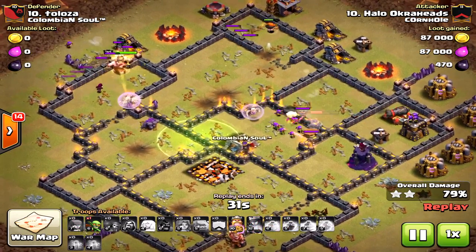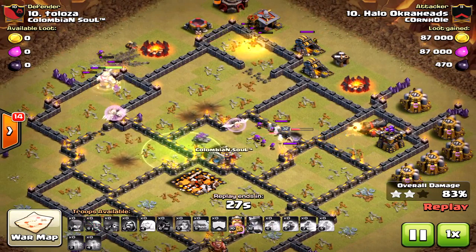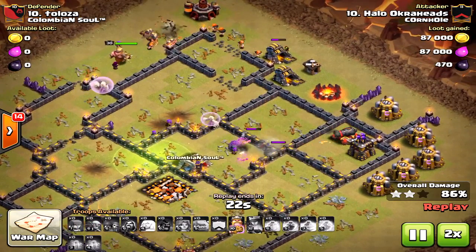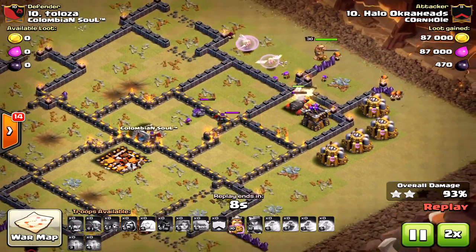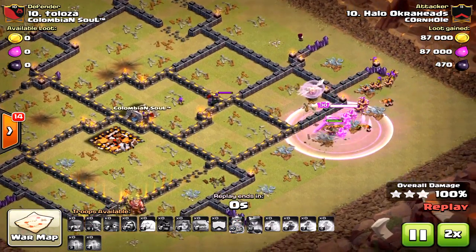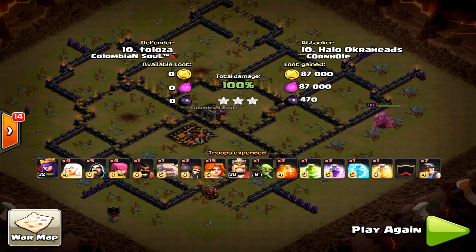I almost thought I wasn't going to get the three star. Look at the attack — the queen had only one healer on her. I thought she was going to go down and I'd fail, or time would run out. But the miners are very quick and fast at dealing with the rest of the defenses. That's how you take down this base.